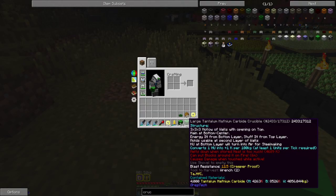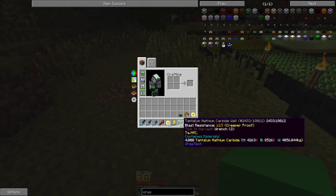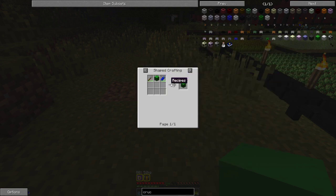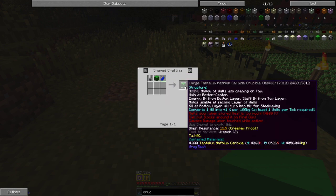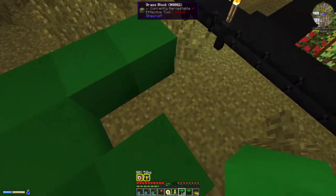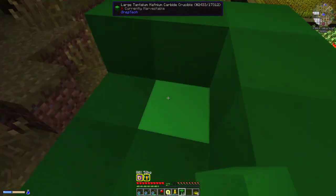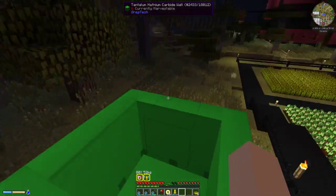For this you will need one of the large crucible main blocks and 24 walls of the same material. The recipe is just the wall with a hammer and a chisel, so you will need 25 walls total — one of them turned into the main block. It is a simple 3x3 structure with the main block in the center.